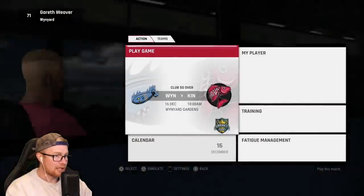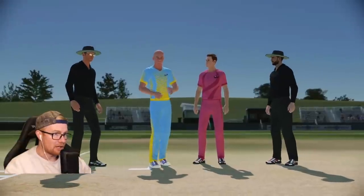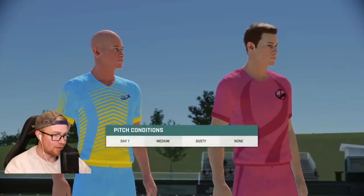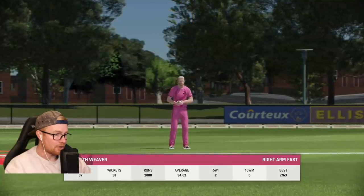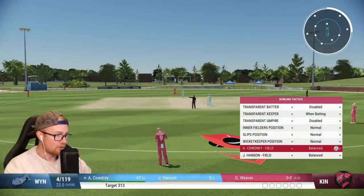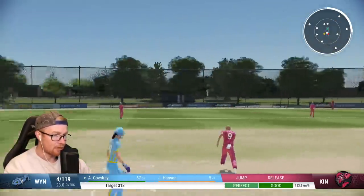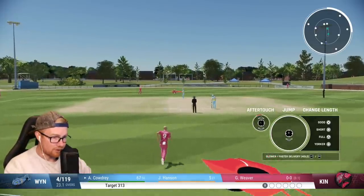Welcome to Wynyard Gardens for this 50-over match. Can we bounce back after a poor showing in the T20? If this game goes quickly we'll probably start a three-day match as well. We've won the toss on a dusty pitch — Kingston have chosen to bat. Our stats: 2,008 runs, 58 wickets. Cowdrey 67, Hanson 5. Going straight up defensive. Kingston made four for 312 — Rudolph scored 173. In reply it's four for 119 — not looking great. Trying to snag a few wickets with this new patch.